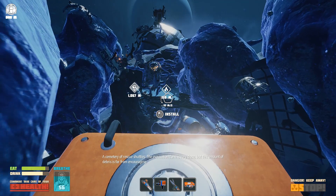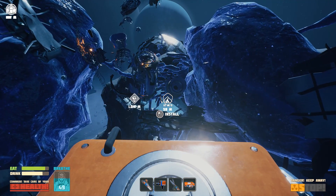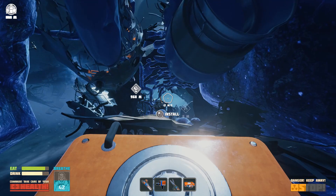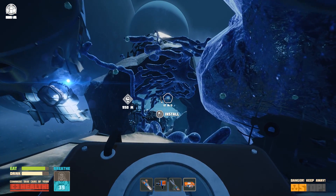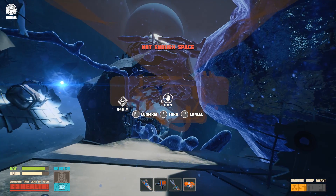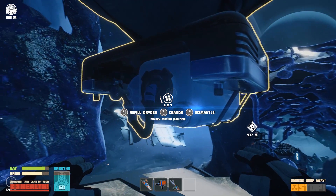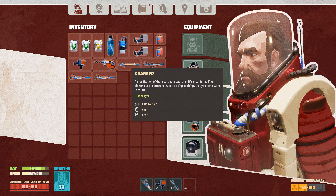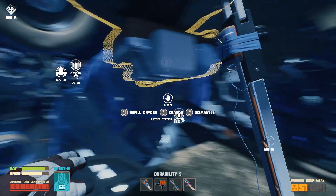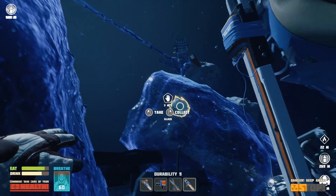So while the cold isn't going to directly kill you, it can still kill you. The suit announces: 'A cemetery of rescue shuttles — the evacuation zone is very close but the amount of debris is far from encouraging.' We haven't made it to the shuttle graveyard where we're going to find a source of glass. The suit warns: 'It is highly recommended that you not touch the glass fragments with your hands — tiny splinters are able to pierce the thin fabric of the spacesuit and cause a slight death attack.' So for picking up glass we're going to need the grabber tool — luckily I have one.